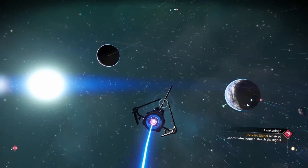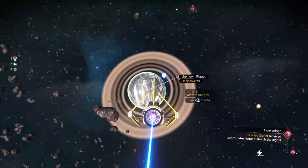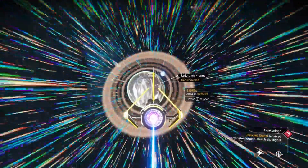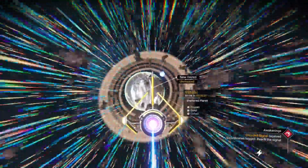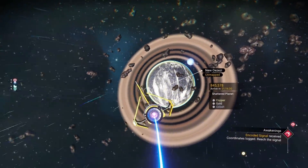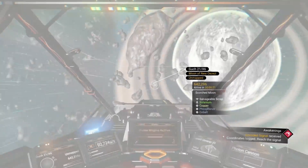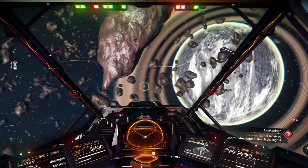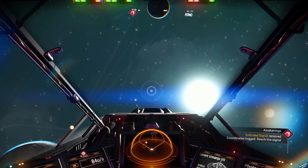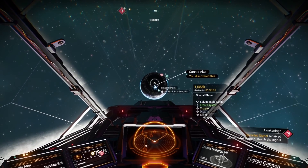Quagmire. Giggity giggity. Red. Shattered planet. Frozen moon. Scorched moon. Shattered. Scalding. Quagmire. Glacial. I noticed a distress beacon on my way to the trade post, so I changed course to go see if we could help.